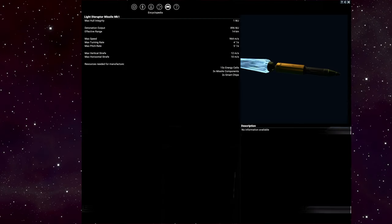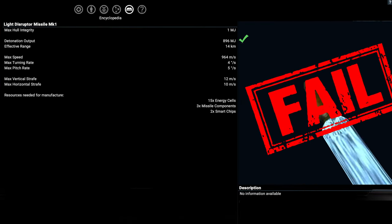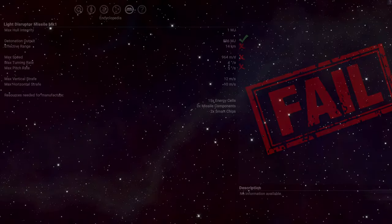Lastly, we have the Disruptor missile, which… exists. One of them has to be the worst, and it's this guy. It hits the hardest of the three, but has a short range, low speed, and can't turn. It's just bad. Maybe there is something about it that I am missing, but I can't recommend this one.